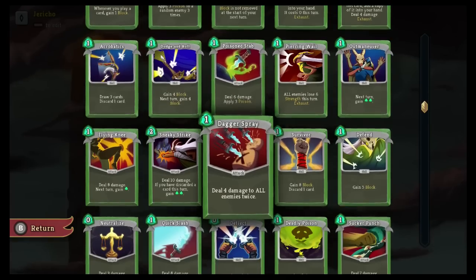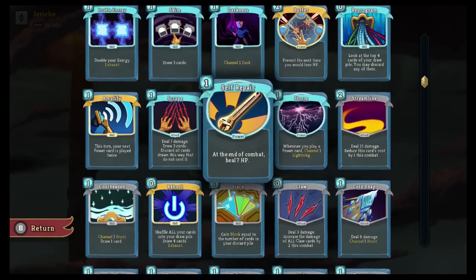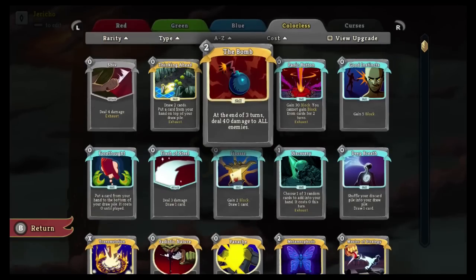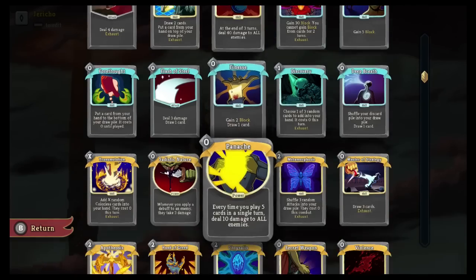New cards are collected after each win and with some foresight can be strategically linked to existing cards in your deck. On top of dynamic deck building, relics also provide a strategic advantage by applying buffs to your character.